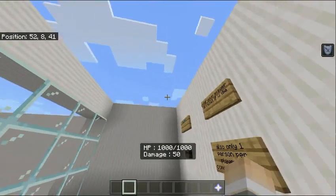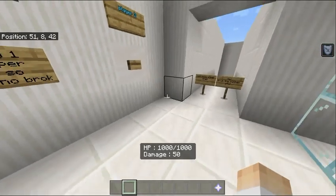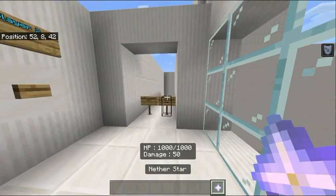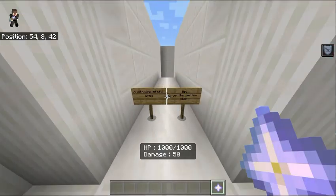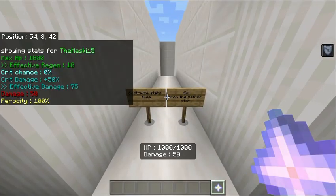What's up everyone, so in today's video I'll be showing you guys my combat remake version number two and here are the new features. Once you download the new version of the map, there will be a nether star at the ninth slot of your hotbar, and once you drop it, it will show you all the new fancy stats.